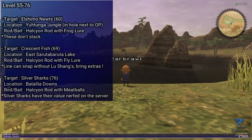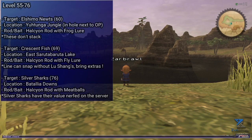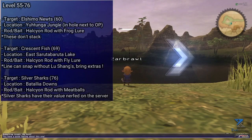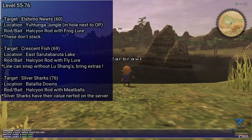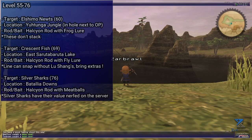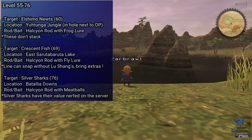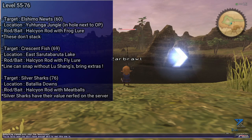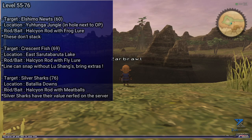Now level 55 to around 76 — this range is kinda rough for fishing. One decent option is El Shimentos, which can be caught in the underground ponds under the outposts in Yhoator Jungle using a Halcyon Rod and a Frog Lure. The big kicker for this one is that they don't stack, making them extremely annoying to sell for profit. These cap at level 60, so you could just use the lure and toss the fish until you reach level 60, which kinda sucks. Another option is Crescent Fish, caught using a Halcyon Rod along with a Fly Lure in the lake at Eastern Sarutabaruta. The kicker for this one is that the lake is very crowded, and you will need a full fishing set along with advanced support from the fishing guild to avoid failed attempts due to skill if your skill is below 56.